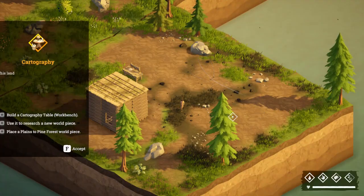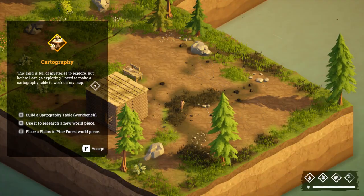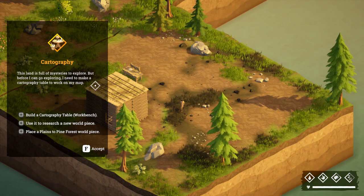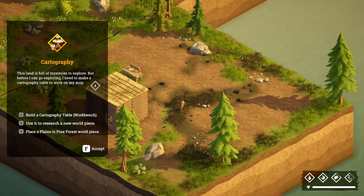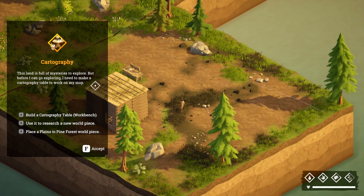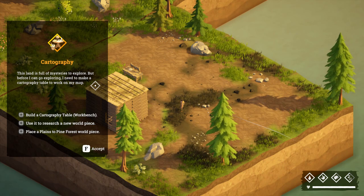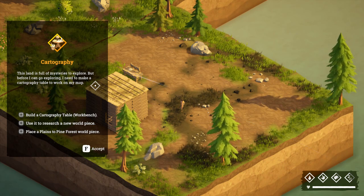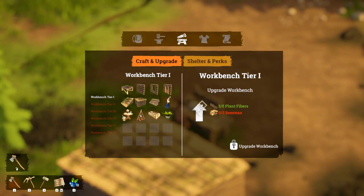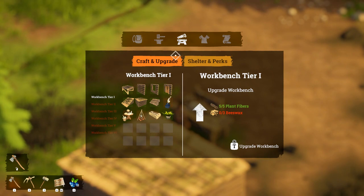Cartography - this land is full of mysteries to explore, but before I can go exploring I need to make a cartography table to work on my map. I'd have to build a cartography table, use it to research a new world piece, and place a plains to pine forest world piece. Okay, we can do that. Let's zoom in - we've got our workbench.